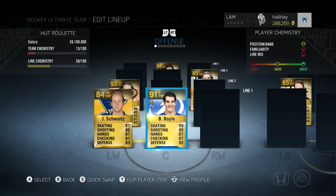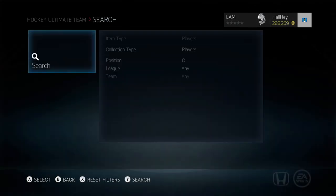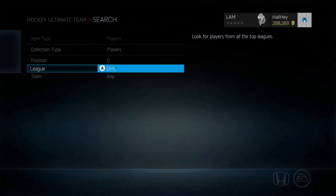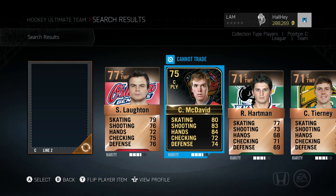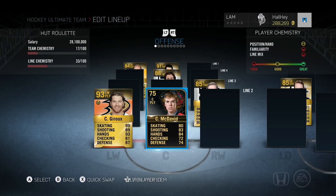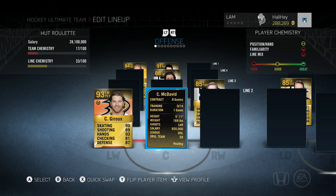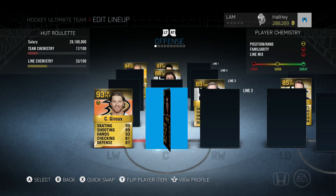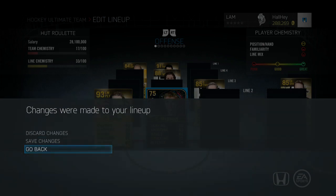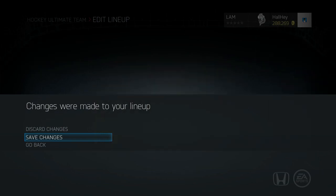I was doing the OHL and QMJHL collections and I just decided to open up a pack and see what I get. Let's see — I think he's on the Erie Otters, OHL. And yeah, Connor McDavid — non-tradable — goes for 200,000 right now. I highly suggest if you haven't done the OHL or QMJHL collections, try them out. You might have a chance of getting a Connor McDavid. I actually got him. I don't know if I'm going to use him yet, but he is a left-hander so I might.